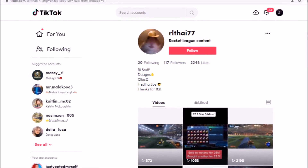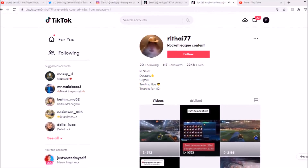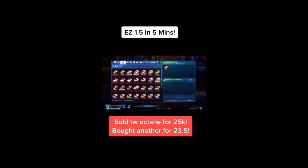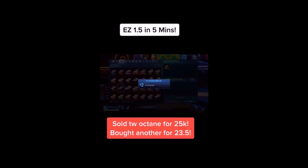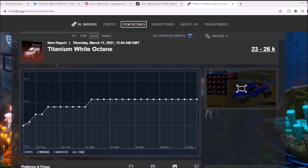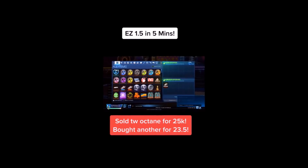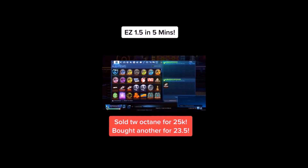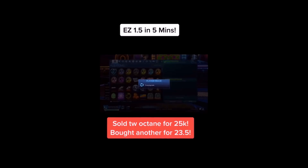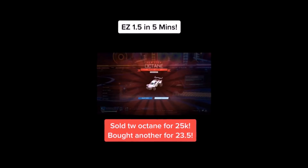At the number 6 spot, we have got this guy right here, and he was spamming me saying he loves my videos — big up to you, my friend. Just easy and free profit: if you can get up to like 20,000 credits, get yourself a White Octane and flip it for profit. It is just going to be so easy, because the White Octane is literally all over the place right now. This guy does exactly that — he sold one for 25k and bought straight back for 23.5k, so his inventory literally didn't change except from getting himself a free 1,500 credits. Fair play.